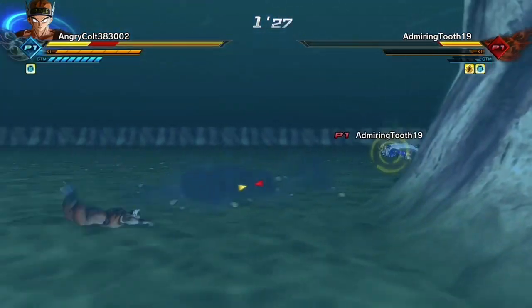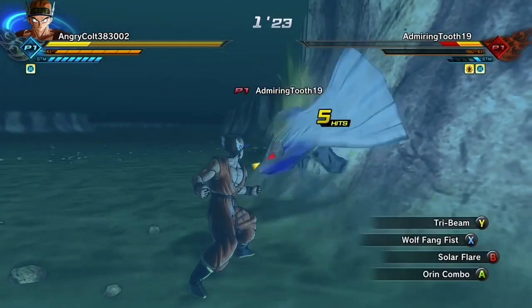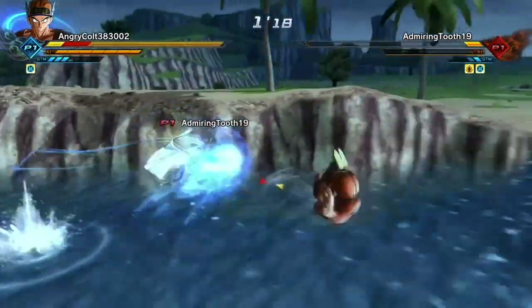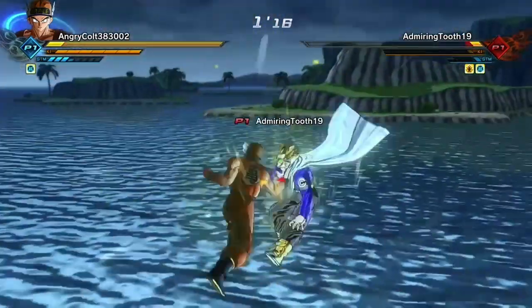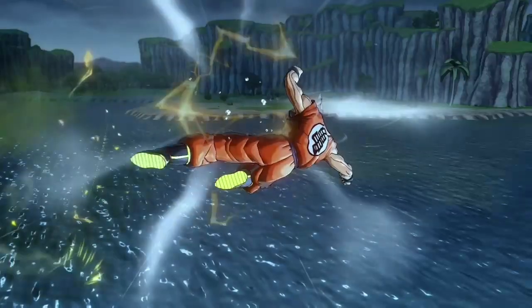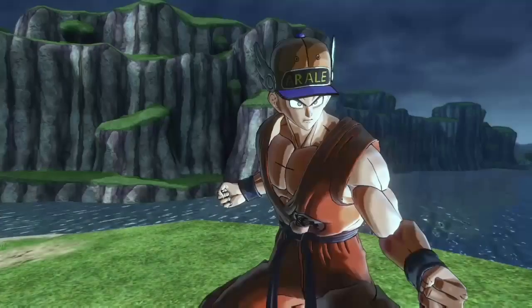Of course, when I stand back up he catches me with a Savage Strike — that move always looks sick. I think he kind of gave up right here, so I was just hitting him with Wolfang Fist. Then he started playing again — maybe he thought the game was lagging, I don't know. But that Z-Soul was clutch, I probably gotta start using that more. I knock him away, kick him, and that is the game. GG, on to the final match of the video.